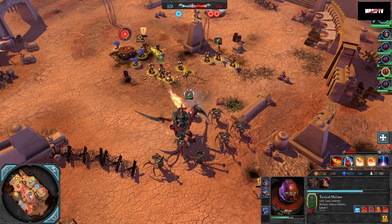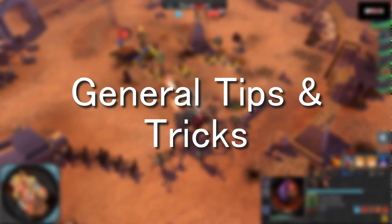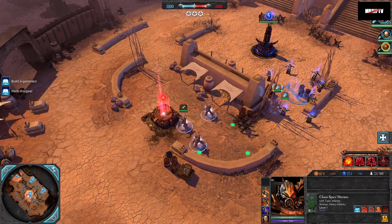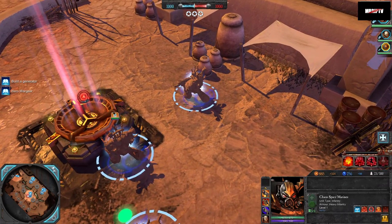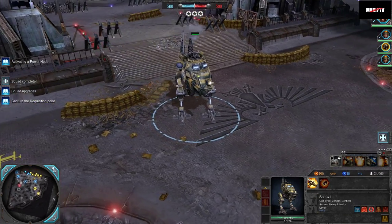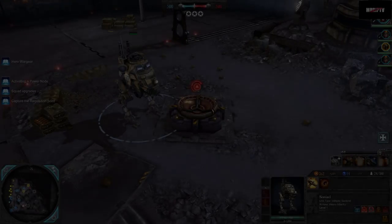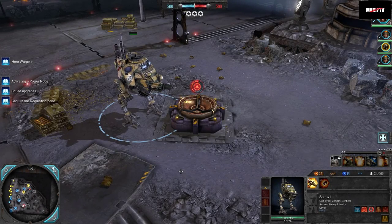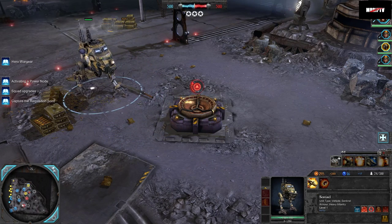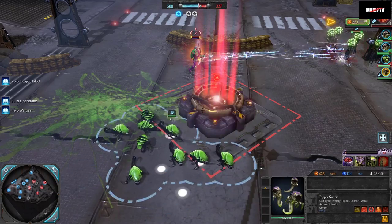There are some other tidbits of information you should know when it comes to capping and decapping points. Here are some tips for managing point captures, whether it be requisition, power, or victory points. Only infantry and commanders can capture points, with one exception: the Imperial Guard Sentinel is the only vehicle in the game that can interact with points, and it can only decapture them. All other vehicles cannot capture or decapture any points. Units classified as vehicles are ones that have vehicle armor, like a Predator Tank or a Carnifex. Hormagaunt Ripper Swarms and Spore Mines cannot capture or decapture points, even though they are infantry.